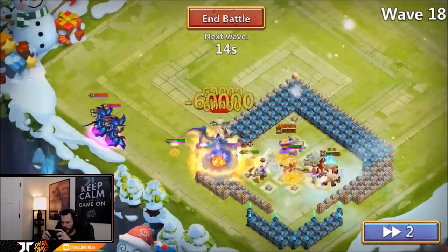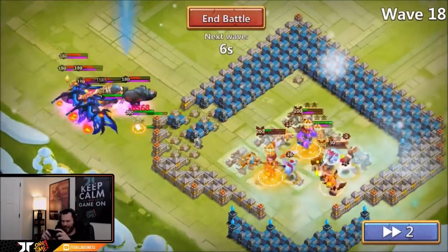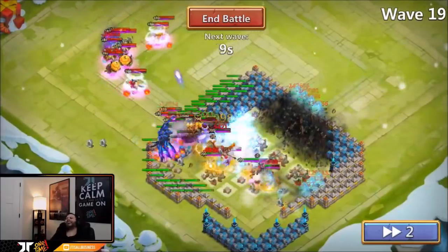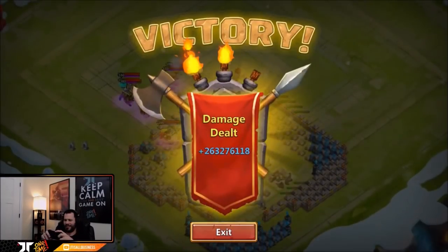Today's Ember Army attempt is just bad luck. Wave 18 is about to hit us hard and we somehow lost our Anubis — which is like the hardest hero to kill on our team. I really wanted a good score today. RIP — that's horrible. 263 million.